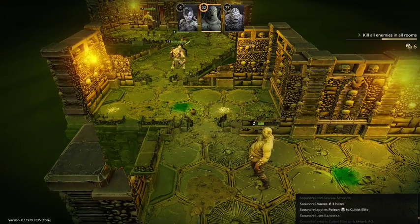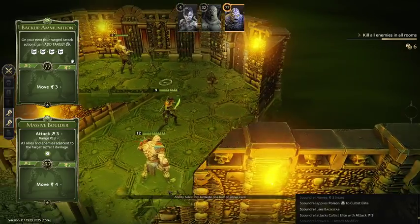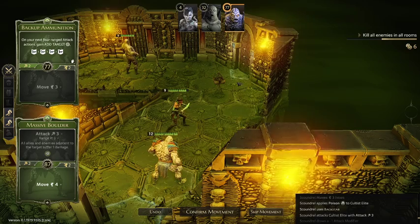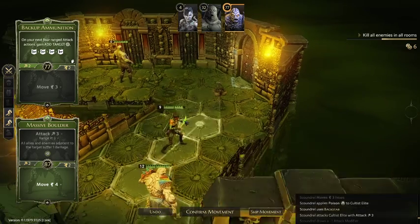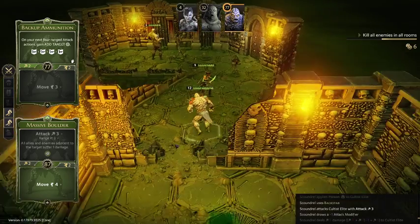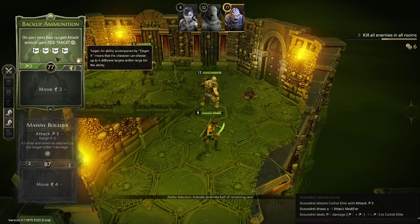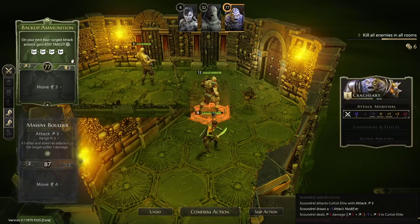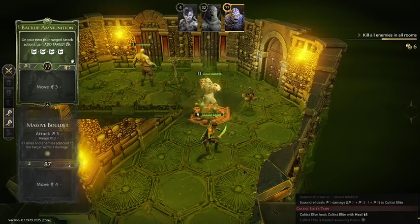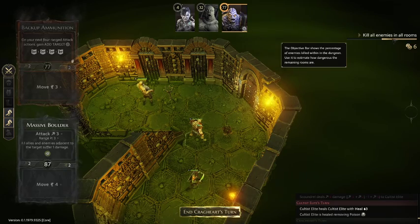I'll use Flanking Strike, kill this guy, and loot - getting some gold. Living corpses do nothing with the gray card. I'll move over here so I might have the option to herd those living corpses, and I'll prepare my Backup Ammunition. We are ready for what I believe is the final room.